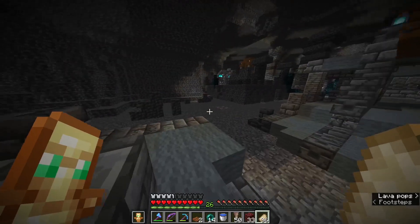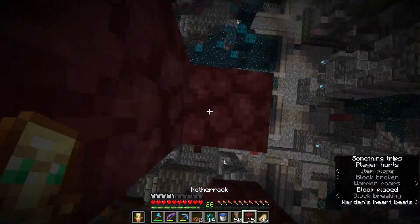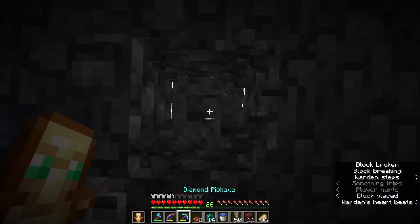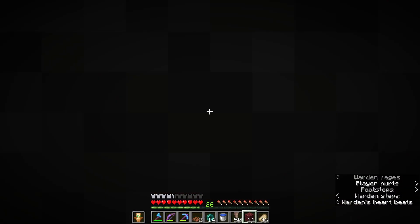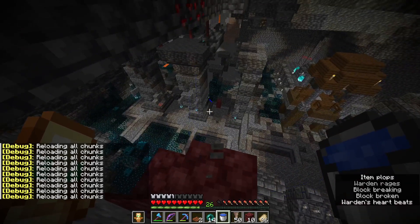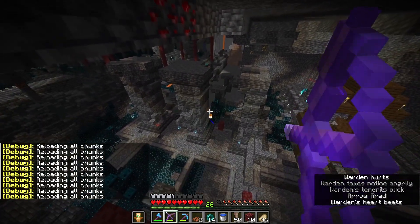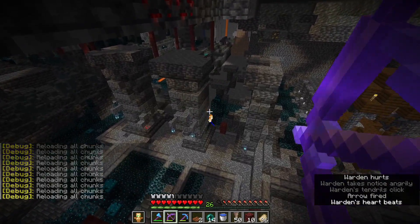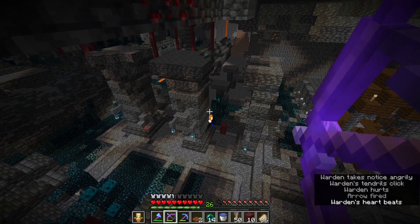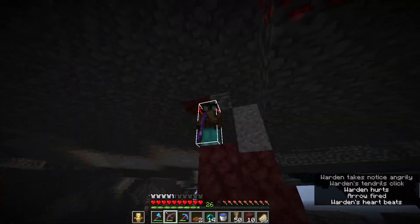Another way is if you don't have dripstone, you can just keep bowing it. I'll show that right now. The warden actually seems stuck behind this structure, so I'll bow from here. This is the bow spam strategy — you just shoot the bow at the warden. It's kind of easy to comprehend.